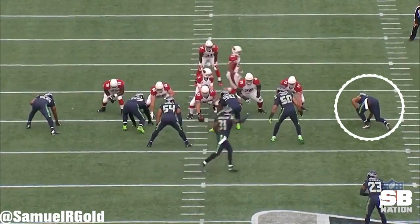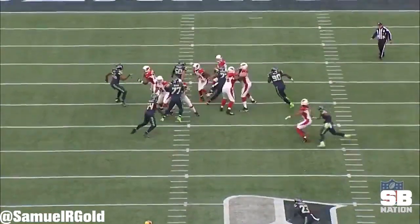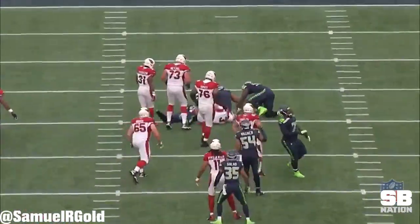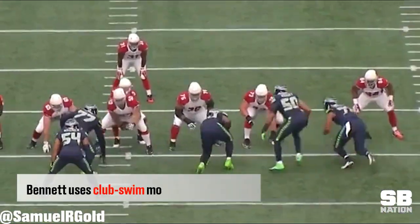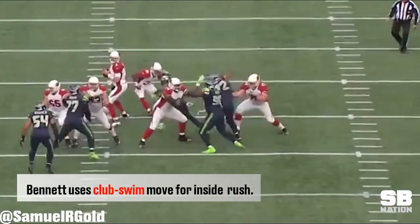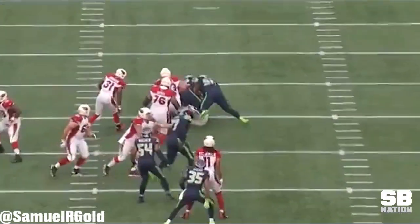As a pass rusher, Bennett is not the fastest, nor is he a dominant edge rusher like Von Miller or Cleo Mack. He does, however, have enough moves to get by an offensive lineman. Here versus the Cardinals, he uses a club swim move, which is one of his favorites when he wants to take the inside path of the blocker.